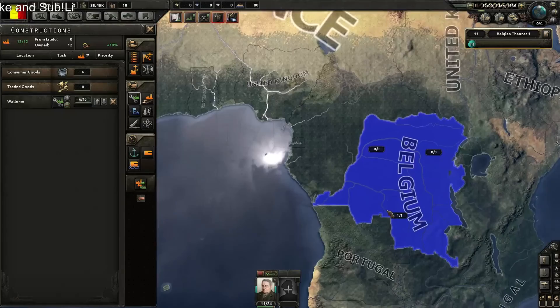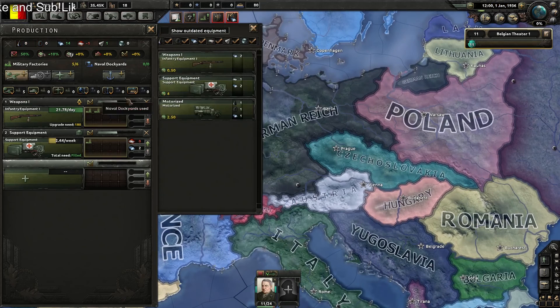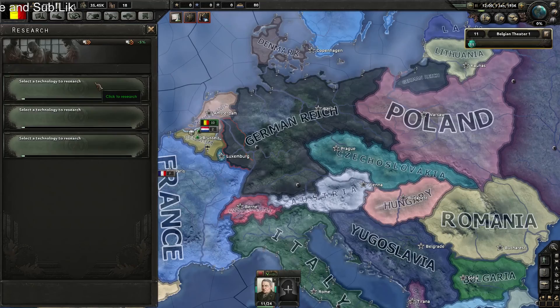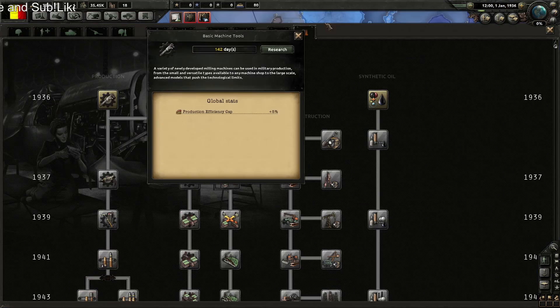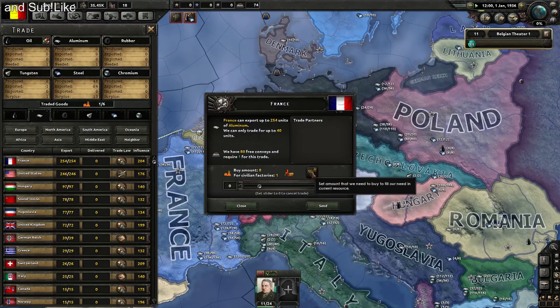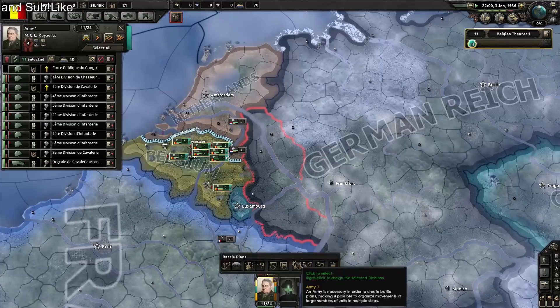Converting civilian to military factories — let's build more, it's maxed out. More on artillery; we don't need planes, we probably already have plenty, but we don't even have artillery so let's make some. Let's get a political focus, start researching support equipment one, basic machine tools, and construction one. We'll need some resources from the USA, France, and the United Kingdom. Let's go up to five times speed.